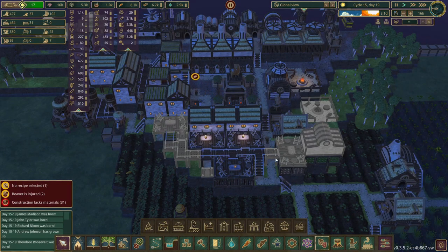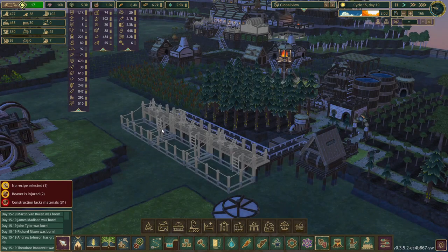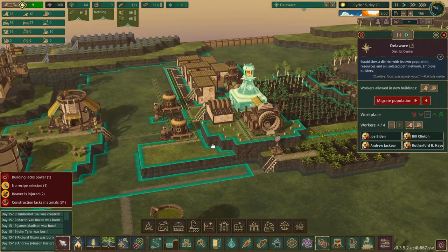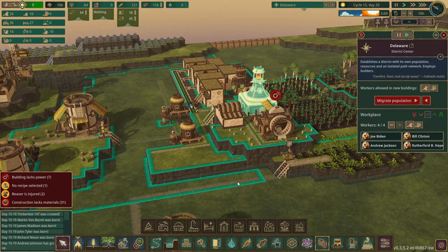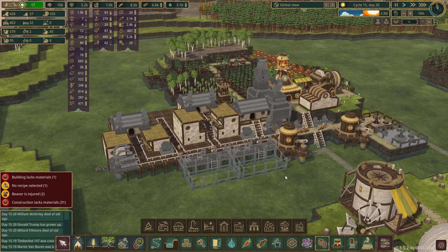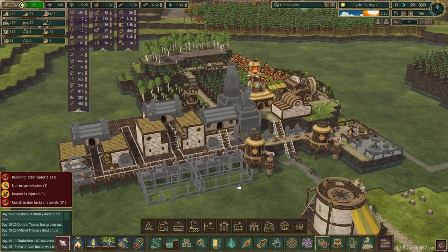We have a couple rooftop terraces, a campfire, a couple shrines, and then also these three lighters right here. Over in Delaware they have basically nothing, so this one's going to be pretty easy - just start popping everything in possible. These guys in Delaware are going to be having a hell of a time.